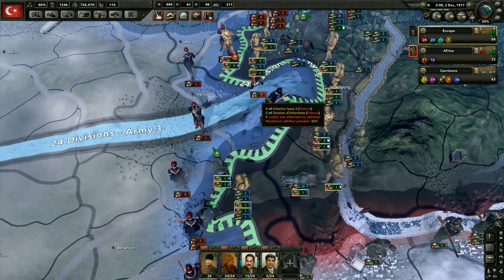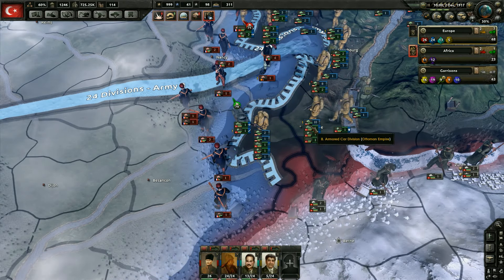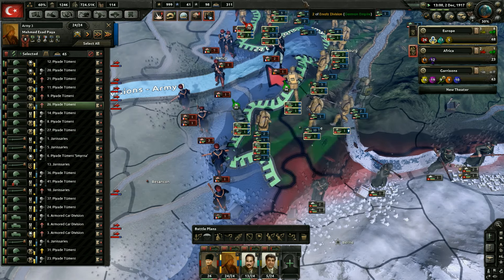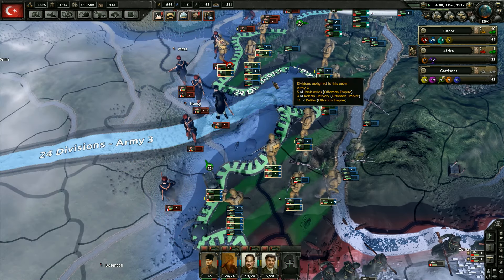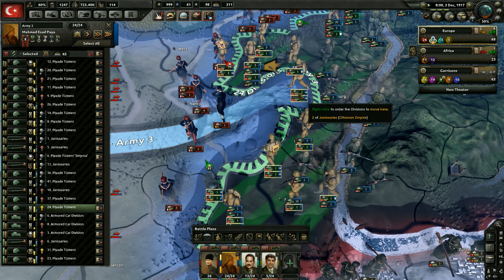They're just going to let them go. We could take that province there, so I think that's exactly what we're going to do — there's not as many divisions there as there was. Let's go and attack there. We wouldn't be able to get Nancy in time, we would have been fighting them for a long time to keep them locked into that province. Let's just take this territory, guys.